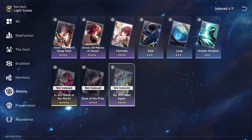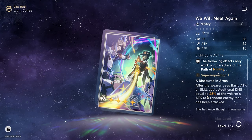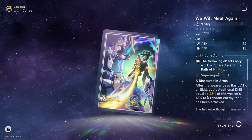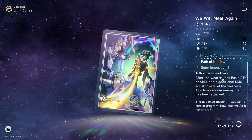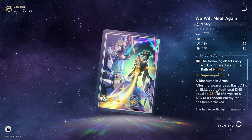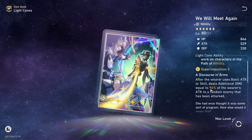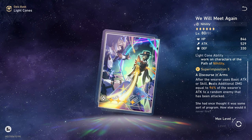Next we're looking at Nihility: We Will Meet Again. Remember you can superimpose five these. After the wearer uses basic attack or skill, it deals additional damage equal to 48% of the wearer's attack to a random enemy that has been attacked. That's pretty good, especially if you have a Nihility character that doesn't AOE. If you superimpose five it, that's 96% of your attack — not a bad light cone at all.